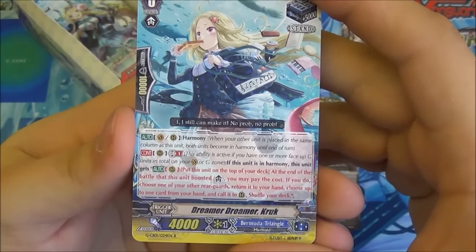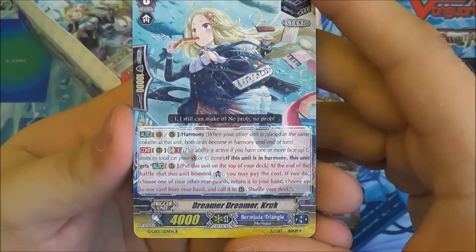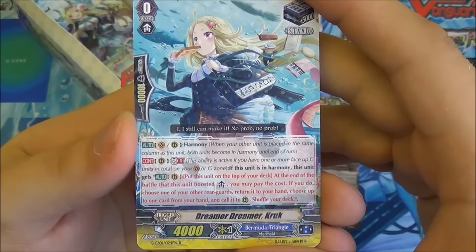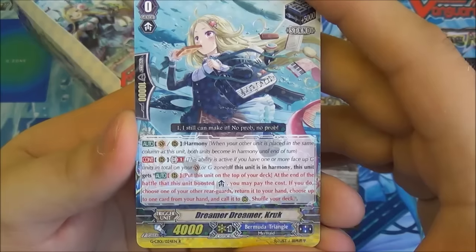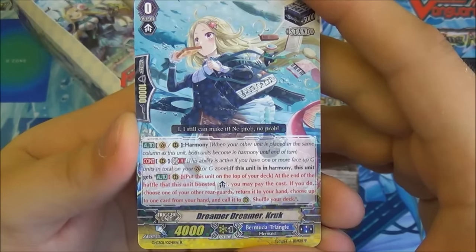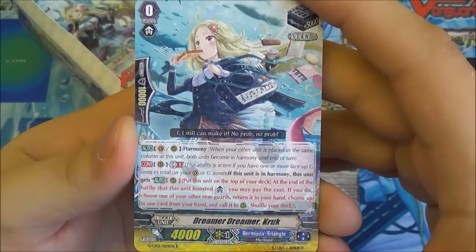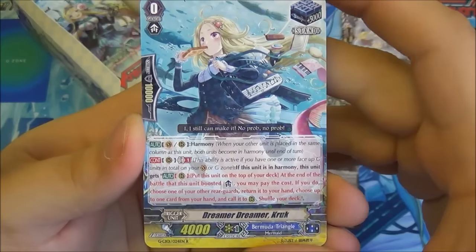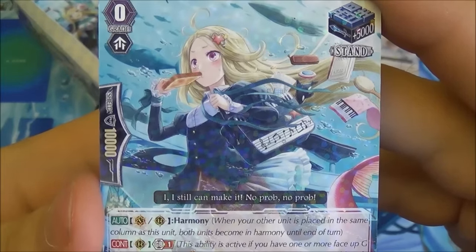She's a stand trigger with harmony, and a Generation Break 1 continuous ability: when she's in harmony she gets the following ability — the cost is to put the unit onto the top of your deck, and at the end of the battle that the unit boosted you can do that. If you did, you can choose one of your other rear guards and return it to hand, choose one card from your hand, and call it to rear guard, then shuffle the deck. So you get to drop another card down in its place. People can appreciate the anime cliché of rushing to school with a piece of toast in your mouth.